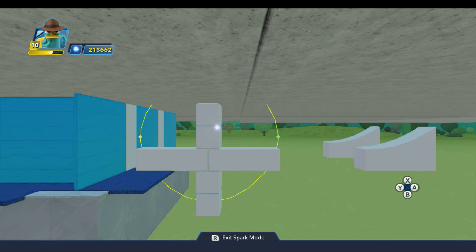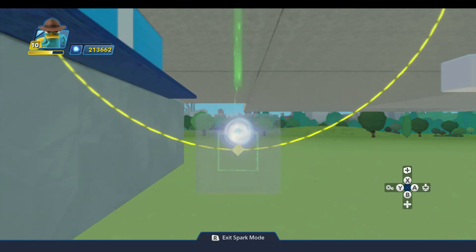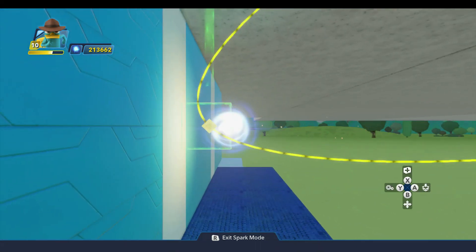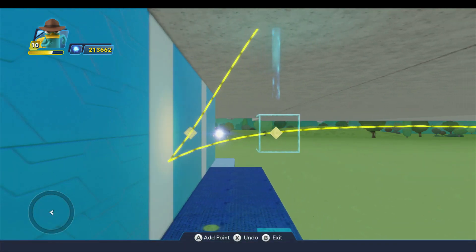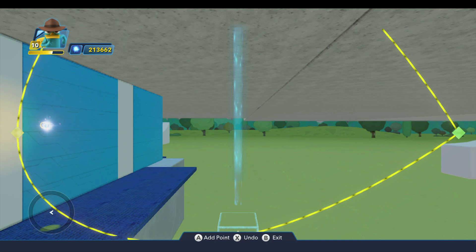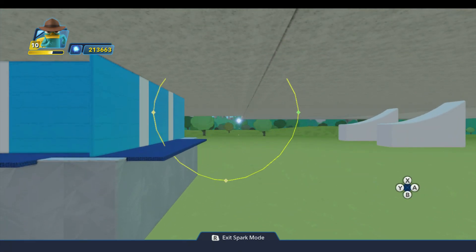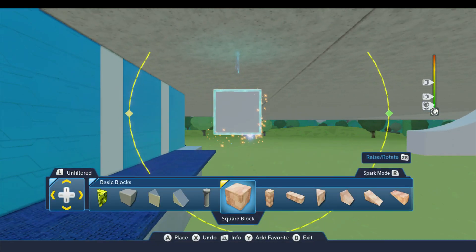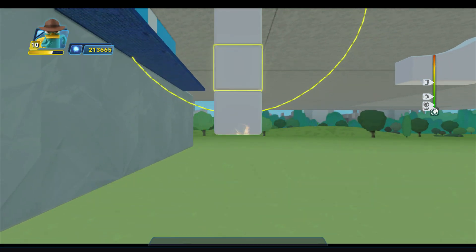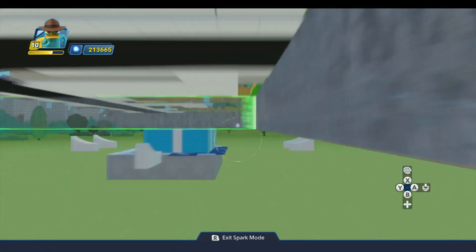Now we have our path and we can go ahead and take these blocks out. Let me do this again — going to add a point and come up. So that should be the correct distance, let me just verify that: one, two, right in the middle of that. It might be better just to put one block below and not two, but anyway there we go, there's our path.